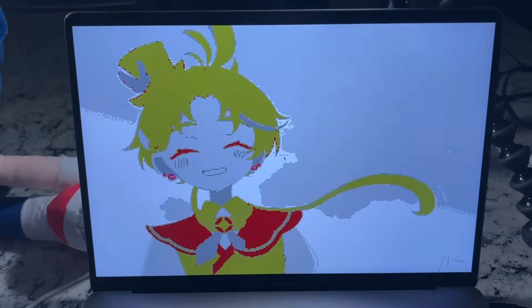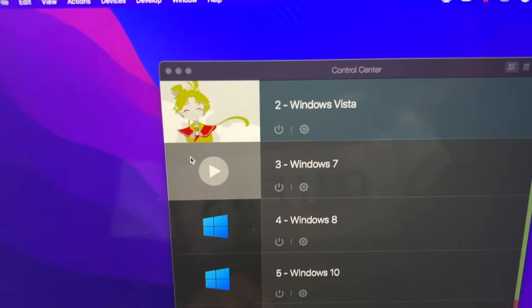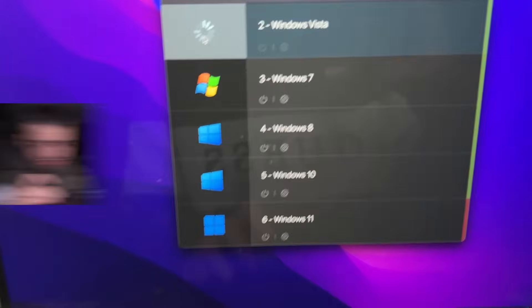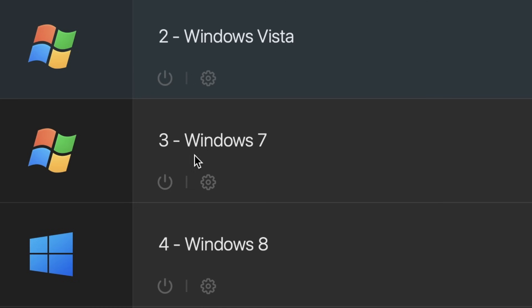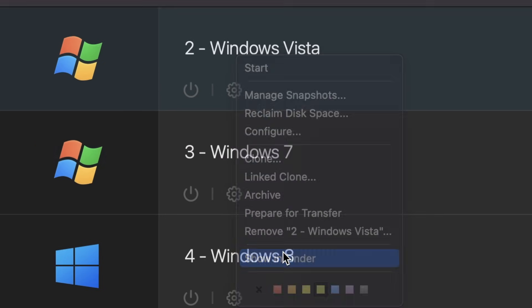The computer is absolutely destroyed. Picture — you press the power button on your computer and this is what you're going to see every single time. We're going to take Windows Vista, show it in the finder, send it to the shadow realm, and now it's gone forever.